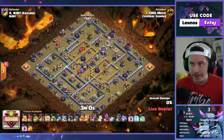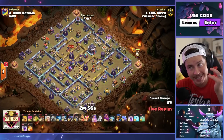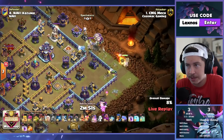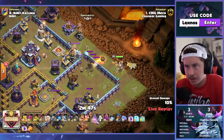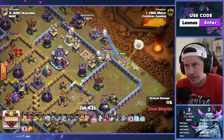Mech is in for Chaz MacGamon — a little queen charge Lalo action with an ice hound. Queen on the right side of the base; he's finding a lot of Teslas early. This king — is he going to pull the queen the wrong way? I'm not sure that's what he wanted. He lives on the queen — headhunter. She might still need the rage anyway.